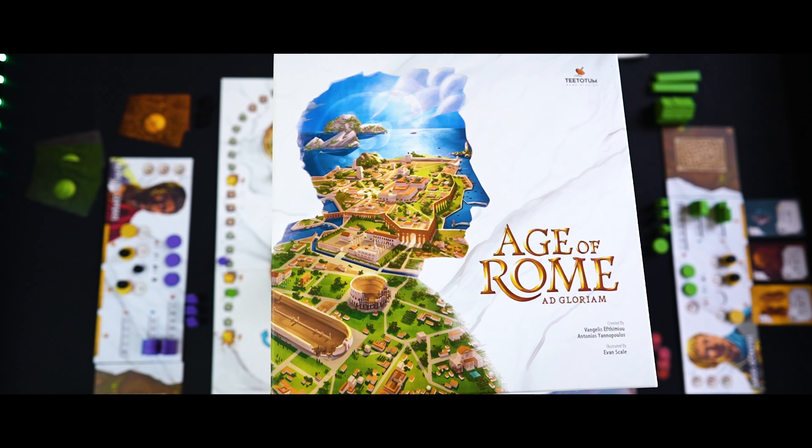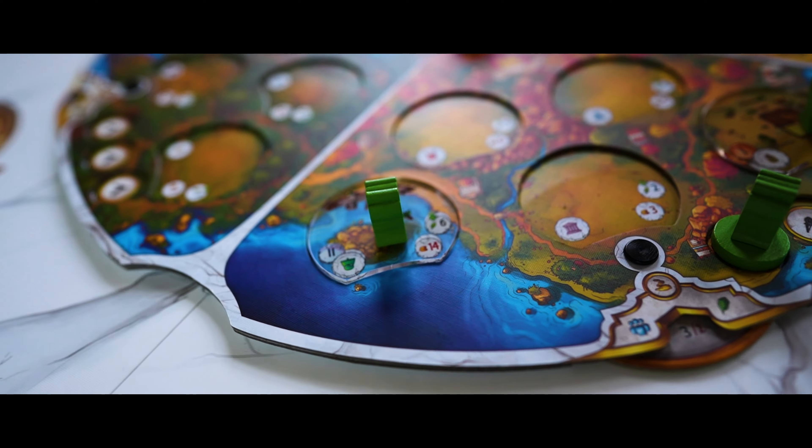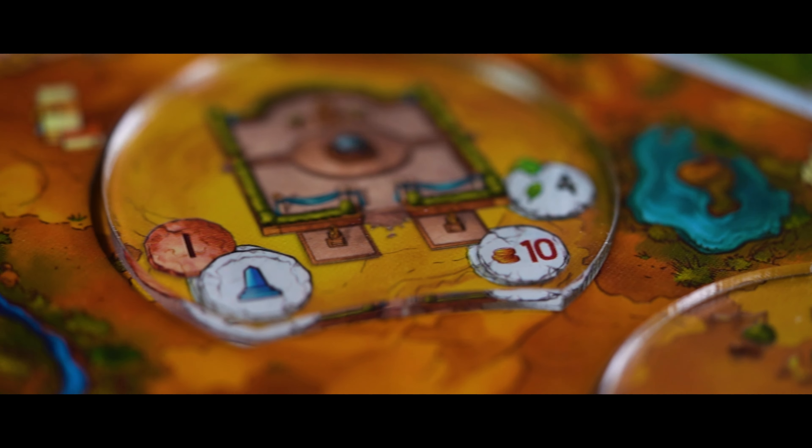Age of Rome is a fresh take on an often used worker placement mechanism. This is combined with area majority, set collection, and a super cool twist — map deformation. This provides an interesting balance of tension: you need to build buildings for the points, but you also set up other players to use those buildings and benefit from them in future turns, or if they time it right, to upgrade those buildings for even more points. Speaking of buildings, these transparent tiles look absolutely amazing on the board. It was, however, time consuming due to the removing of the protective film from the tiles, which is obviously not super environment friendly.